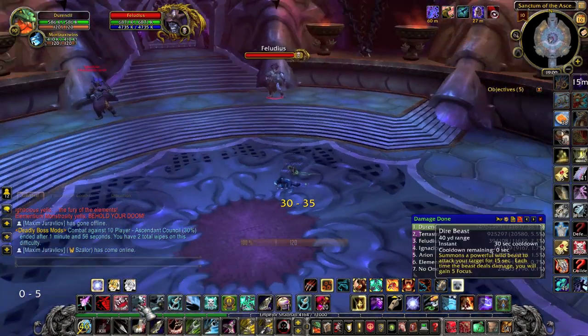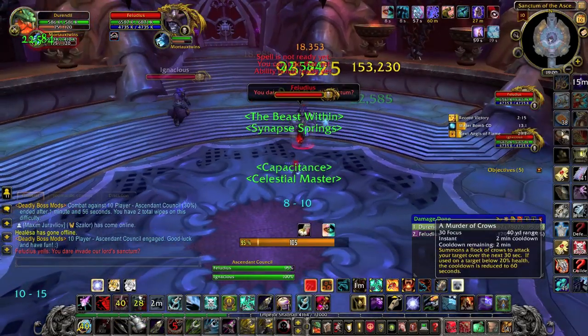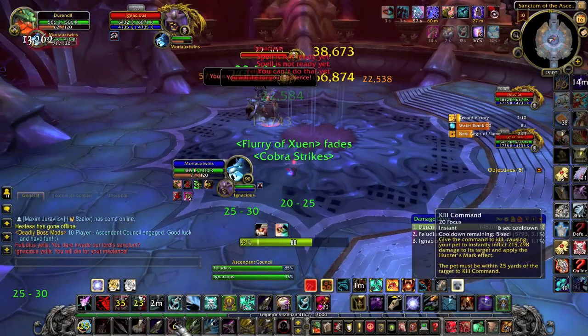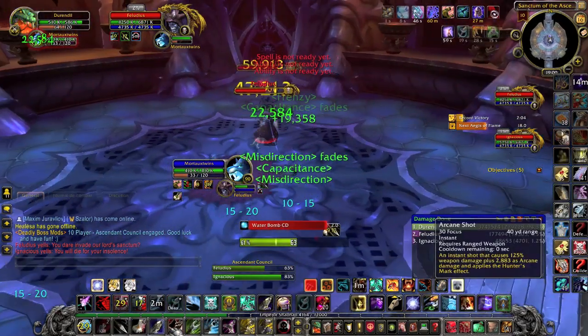Third boss is the Ascendant Council, and we'll be covering this on normal. During the first phase, you will face Feludius and Ignacious. The phase will end when one of them reaches 25%, however you want both to reach 25% at about the same time.